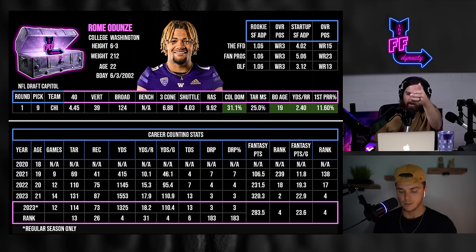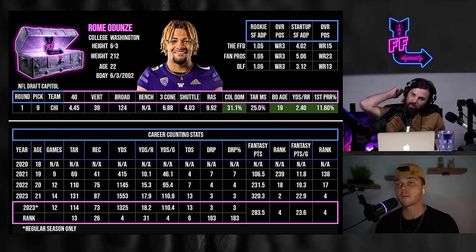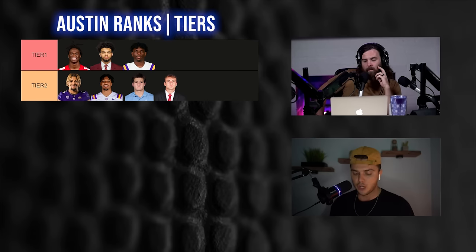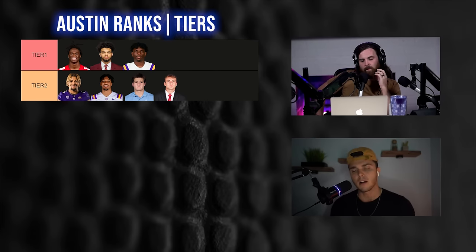Austin's tier two starts at 104 with Roma Dunze, Jayden Daniels, Drake May, and ends with Brock Bowers — with a pretty big tier gap after Bowers. Drake May and Jayden Daniels were considered for tier one but just didn't quite get there as prospects, though there's a world where they could reach tier one with good early performance.